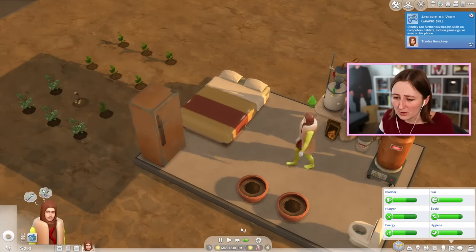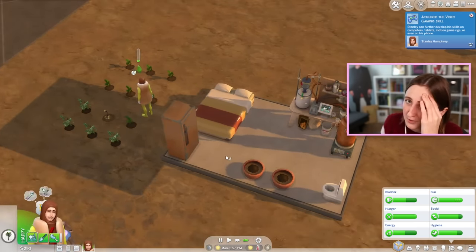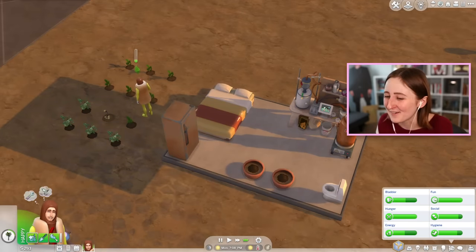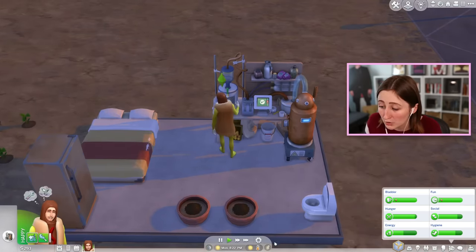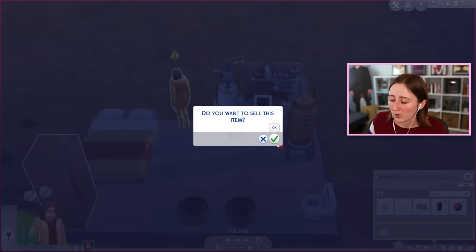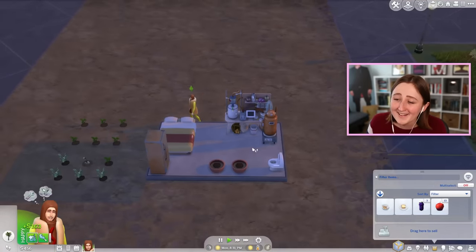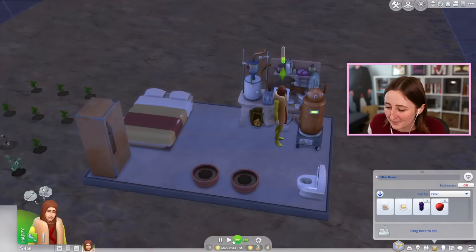Wait, why did I pay for food earlier? I've got a fridge - it's a shower that I'm missing. That was foolish of me, I'm sorry. I spent five whole simoleons on that hot dog. Here we go, we got another ready - this should also be 326 simoleons. No, it's not. That was better quality last time, we must have gotten lucky. I didn't change anything, maybe I'll try and make some apple seltzer again then and see how that goes. I'm gonna go dumpster dive for some ingredients.